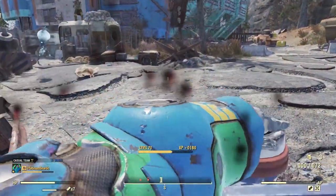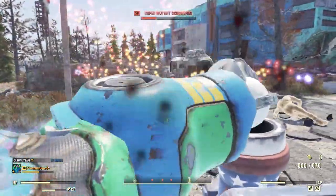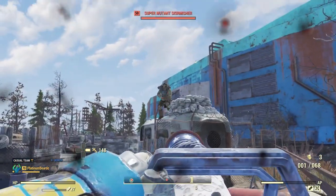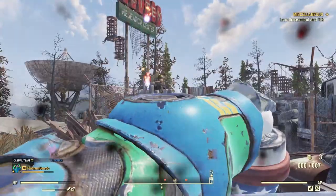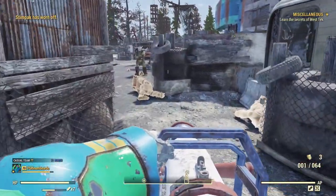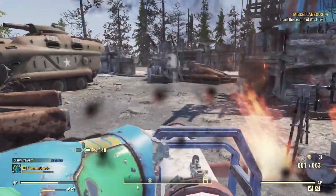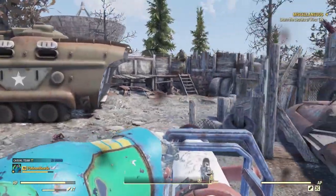This is a level 70 build, as you can see. We're at West Tech, just demonstrating what this build can do. We'll take out these super mutants, and then I'll go over my SPECIALs, perks, weapons, armor, and mutations. Because this is a level 70 build, it's still kind of early game, but it's definitely viable for a beginner to shoot for. I recommend it for beginners or veterans—you're pretty tanky, full health, and a lot less likely to die than a bloodied build.